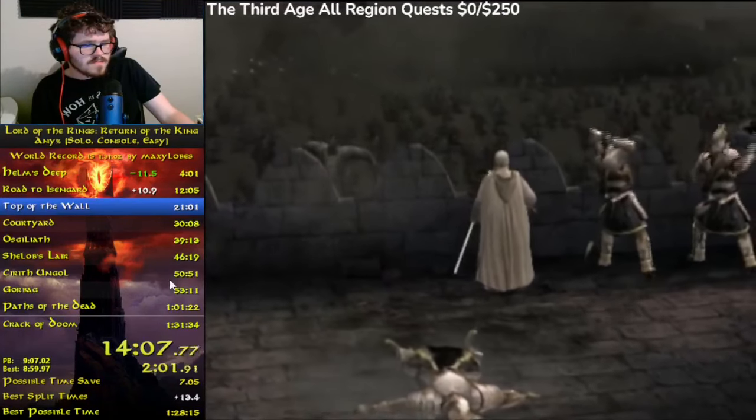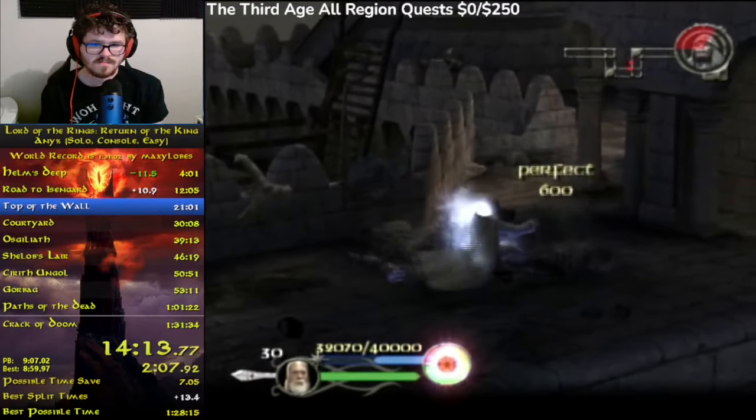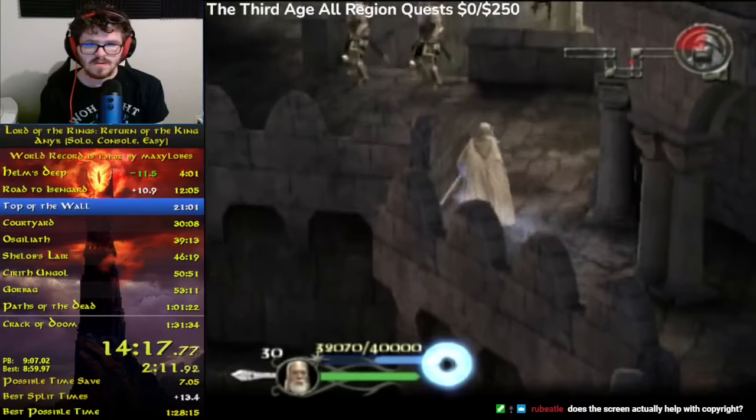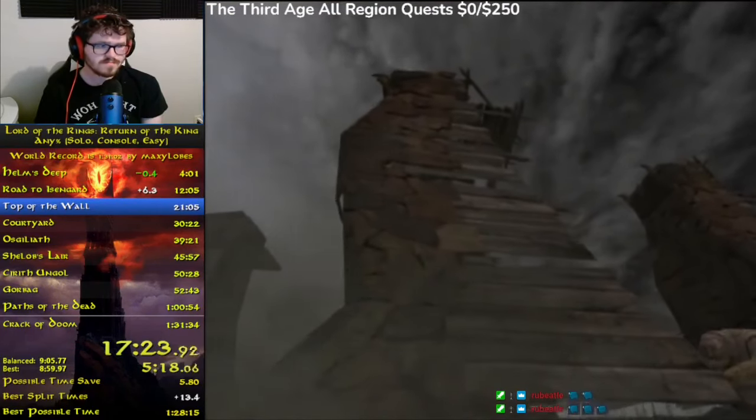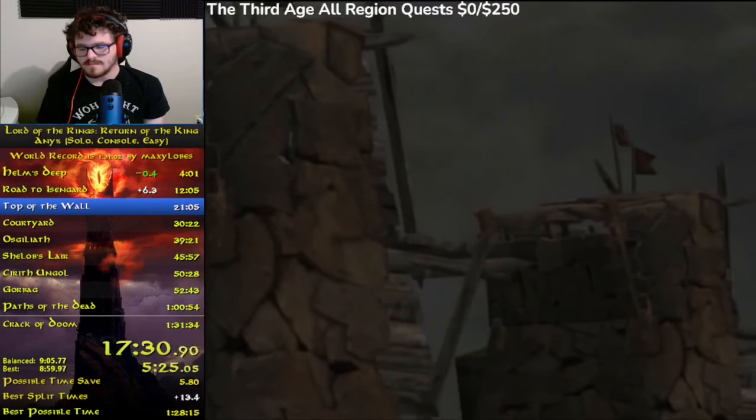The next level begins with a three and a half minute autoscroller. If you don't know what an autoscroller is, it is a period of time where the game has to hit a certain point before it will actually be able to progress — it is impossible to save time during these sections. In this level you'll see in the top right corner a map that demonstrates all the different ladders and a reinforcement count, which is that red circle filling up. If that red circle fills up, our wall has become overrun and we will fail the level. Red dots will appear on the map indicating where ladders will be appearing throughout the wall.